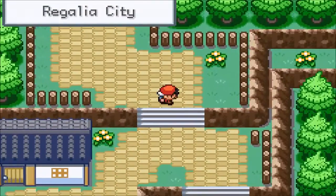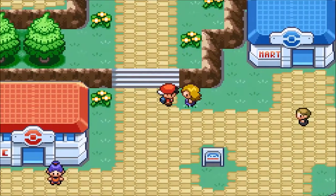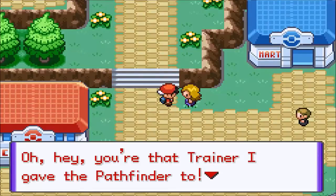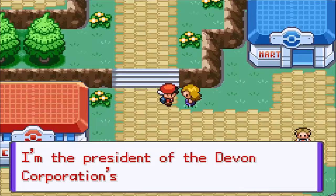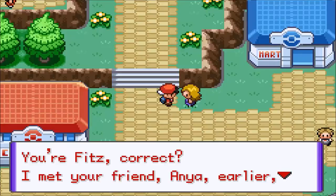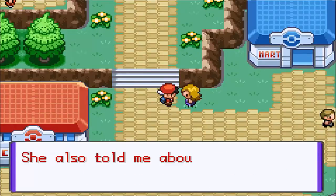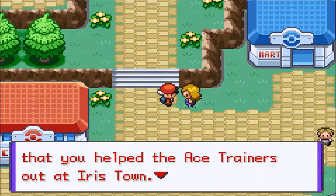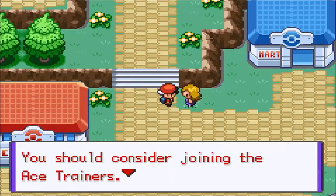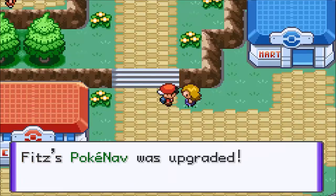Let's heal up before we do anything else. A trainer approaches: 'Hey, you're that trainer I gave the Pathfinder to. I never got to properly introduce myself. My name is Lucia. I'm the president of Davon Corp's Soilea branch. You're Fitz, correct? I met your friend Anna earlier. She asked me to upgrade her PokeNav. She also told me about you and that you helped the Ace Trainers out in Iris Town. Thank you for that. You should consider joining the Ace Trainers. Can I have your PokeNav?' We got it upgraded.